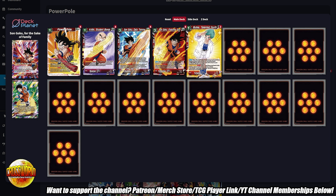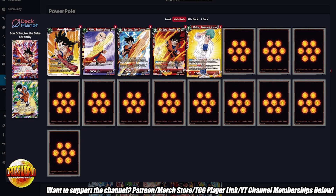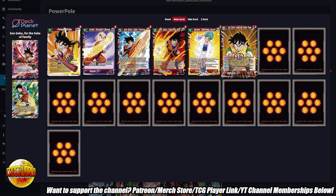We have two copies of Bulma Talented Youth. Honestly, I'm probably going to cut this card because I have never really cast it. I think there are plenty of ways to recycle your Power Pulls between Krill and Student Bonds and the Z deck, so I don't think this is super necessary — at least in my testing with the deck.